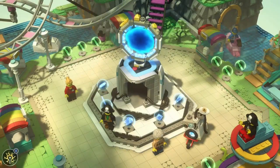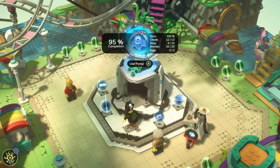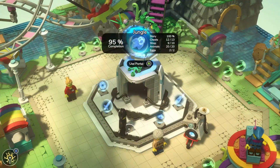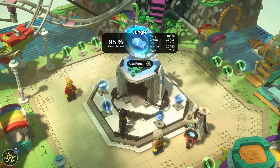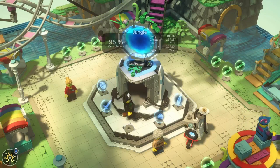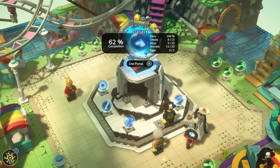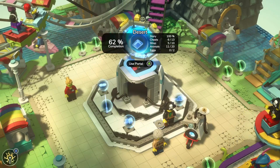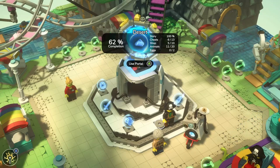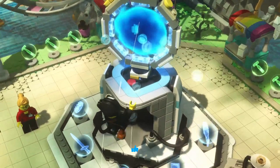Welcome back everyone to another episode of LEGO Brick Tales with me, Dr. Munchkin. If you've been following along, we're on our completionist tour. Last time we went to the jungle and pretty much found everything. The last chest is related to the fetch quest for the animals, which will allow us to buy the last shop item, 100%-ing the jungle. But this episode we're going to go back to the desert. If you like this content, please make sure you like and subscribe, and with that let's go back to the desert.